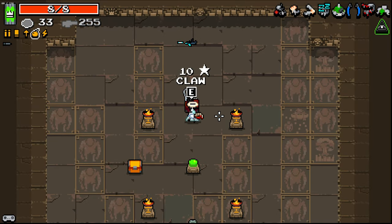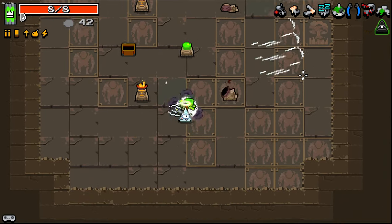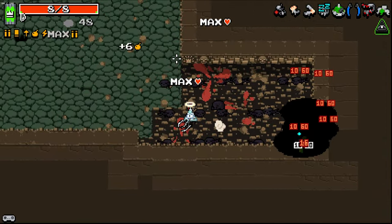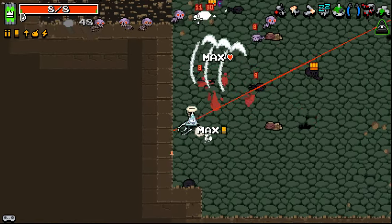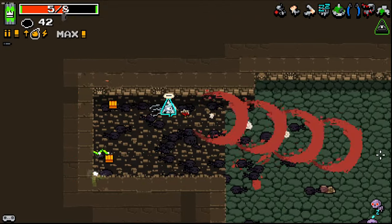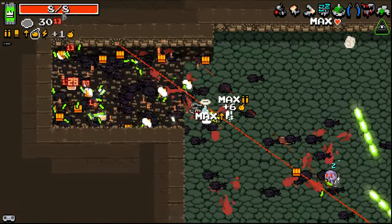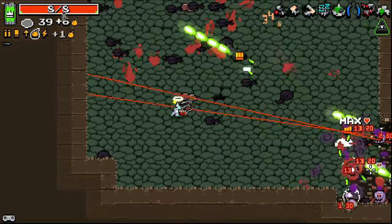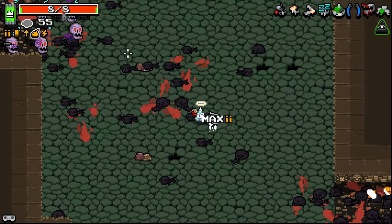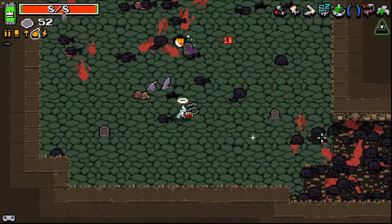We're clearing the waves quickly, I can tell you that. Claw — okay, I can get behind claw. Let's try it out, see how it does. The fire rate and stuff — it's just that the defensive capabilities aren't there to the degree that this is. This is just insane. Like, look at that. I can just walk up to these guys and be like, nah thanks. The claw's good as a backup when we don't have ammo.